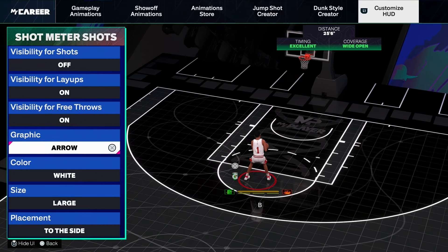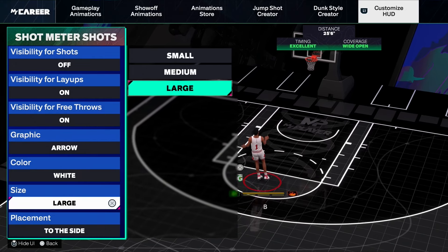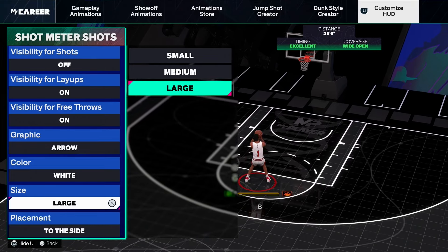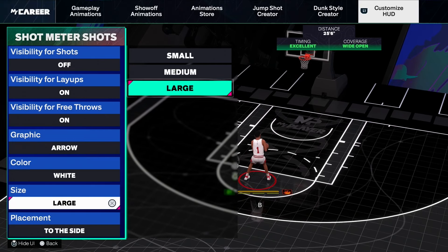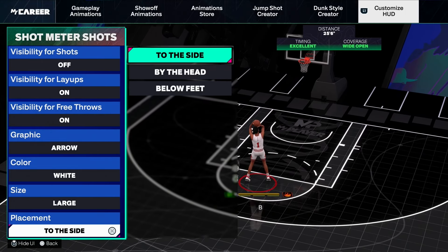I'm in the animation settings. I went to Customize HUD, then went to Shot Meter Shot. My layout meter is on. Now you can turn it off — you won't see your layout meter, but you still have to time your layup, so I'm going to keep mine on. These are the different types of layout meters they got: the dial, ring, and arrow. I'm going to use the arrow because I started off with it.